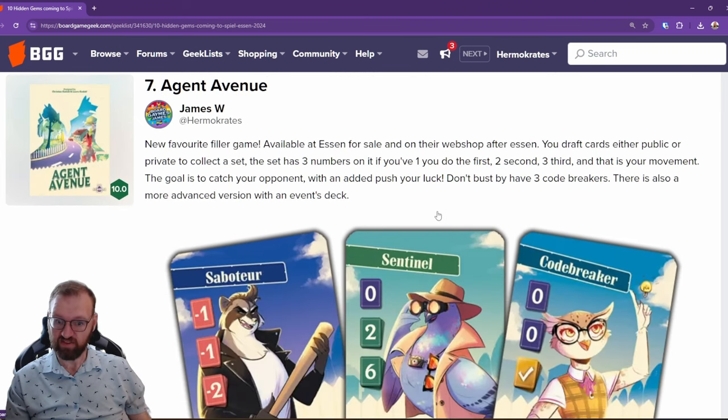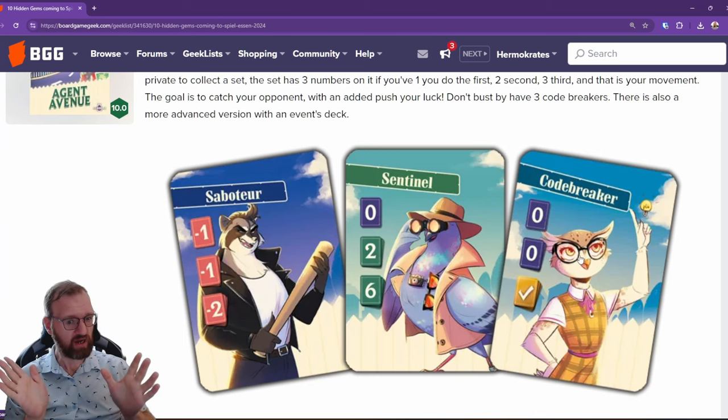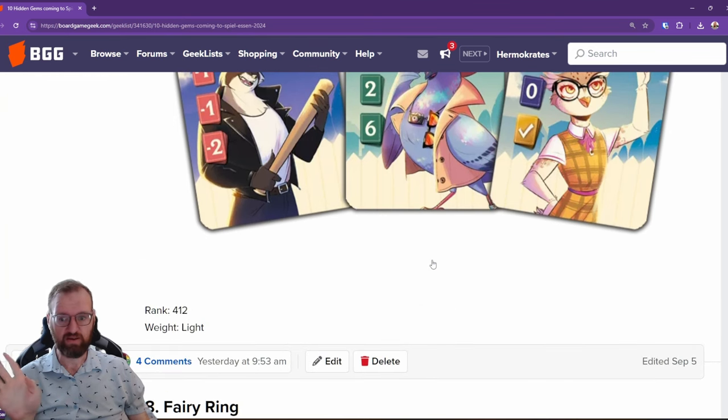Next up is Agent Avenue. I've had the chance to play this already — they sent me a print and play. This is my new favorite filler game. It's an I-cut-you-choose plus a raise mechanic with a little bit of deception and set collection, introducing people to a lot of mechanics in a very small, simple, and fast way. You win by either having three code breakers or three daredevils. On your turn you pick two cards and play one face up and one face down; your opponent selects that card. It's primarily a two-player experience but does have three and four player team play, and I think with two copies you could do three-on-three or four-on-four. That's my new favorite filler game right now.